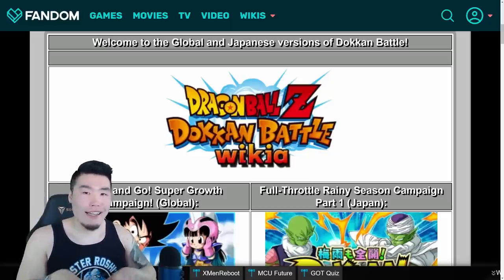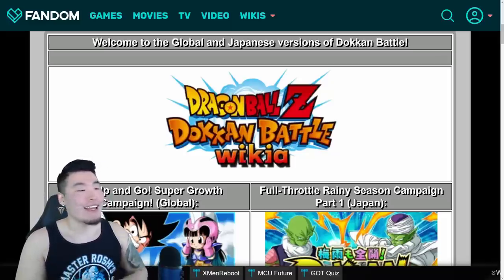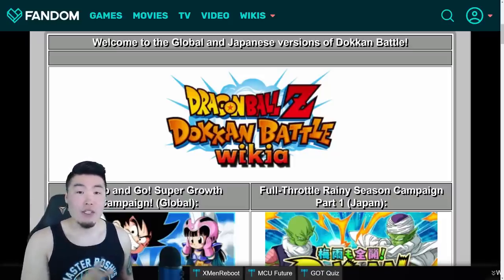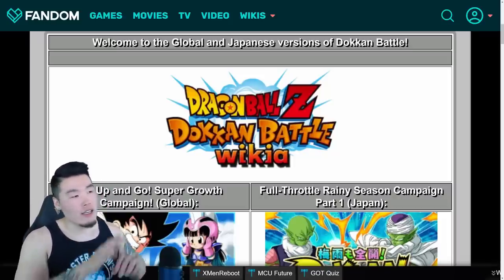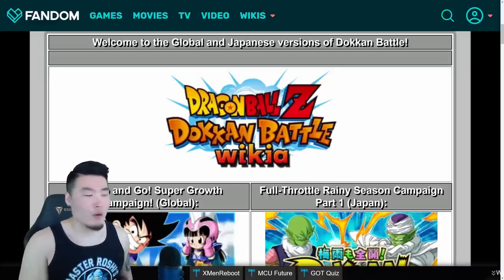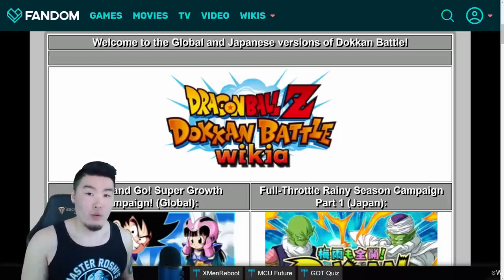You can also just Google 'Dokkan Battle Wiki', but the link should be a little bit easier for you. Once you guys get to the website, you're going to see the main page, which is what's on the screen right now. It's zoomed in so you can see exactly what's going on — when you get there it might look a little bit different, but don't worry about it too much.